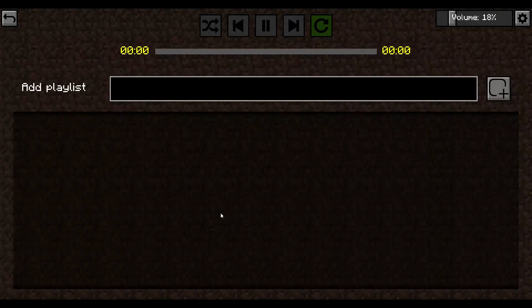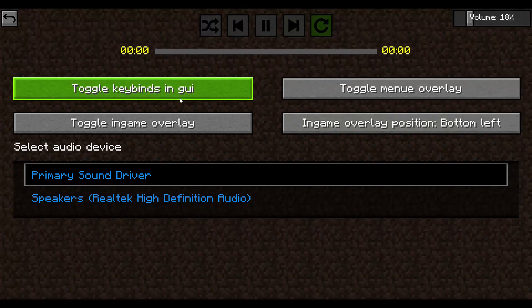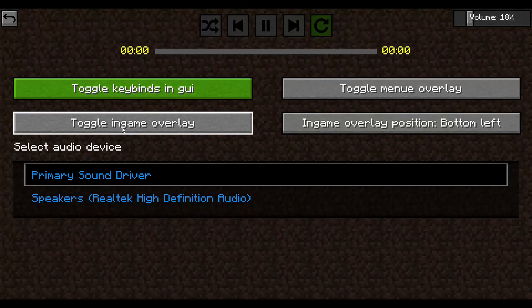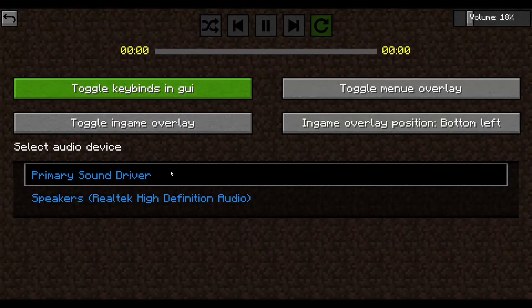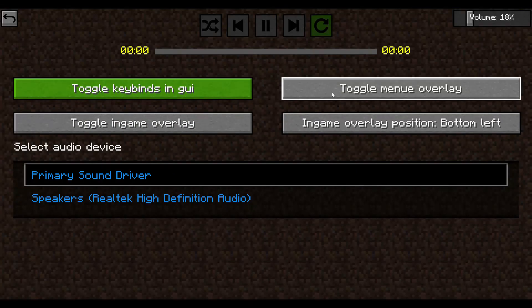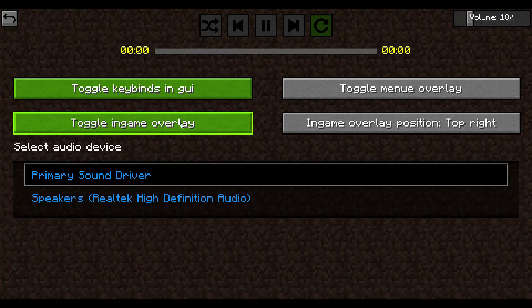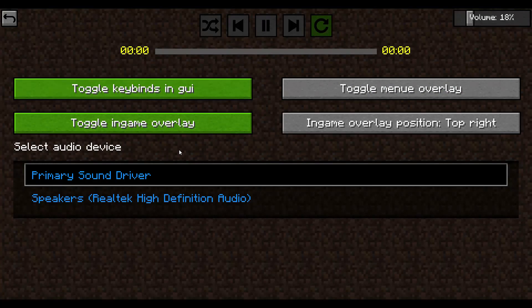Today we're going to be checking out a pretty cool mod — the Music Player mod. You can see this little GUI you can bring up by pressing F8. In settings you can see toggle keybinds and GUI. In-game overlay can be on or off — I like to have it off because it kind of gets in the way. Toggle menu overlay lets you change the position of it.